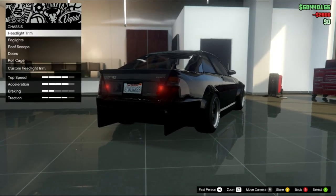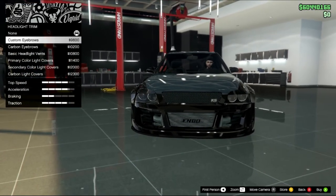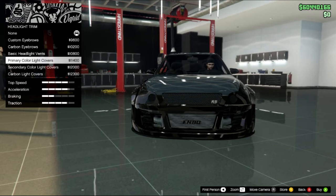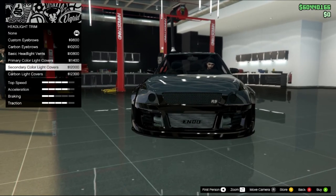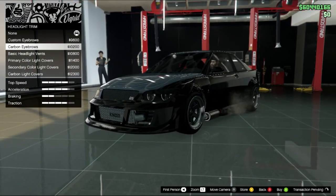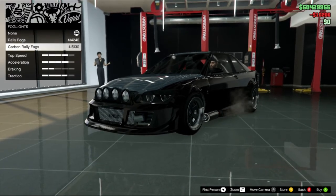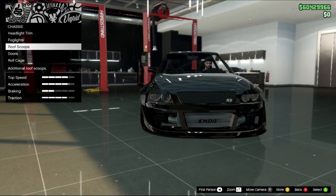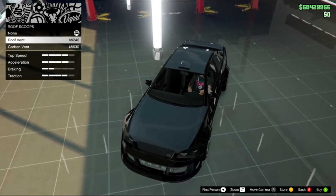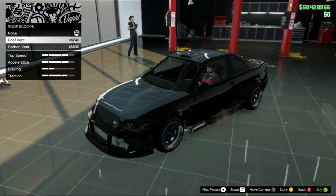Pengennya yang simpel, kita pake RS evolved aja. Untuk chassis headlight, ada C2. Trimnya — oh ini kayak ada halus-halusnya gitu ya. Ada Custom air roll, Carbon, Basic headlight. Untuk warna carbon — kita kasih carbon. Fog lightnya Relio, nambah lampu di depan. Roof scoopnya ada Roof fan Carbon fan — kita pake yang Roof fan aja.